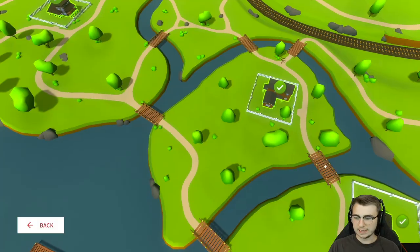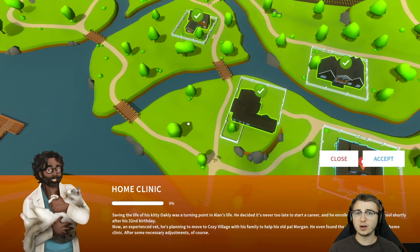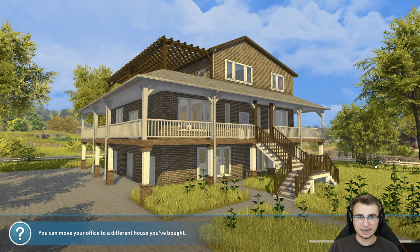Let's get on with the episode. Today we're going to be tackling what I can only assume is going to be the final job with this DLC — but you never know, there could always be one more after this. It's the home clinic property. It says saving the life of his kitty Oakley was a turning point in Alan's life. He decided it's never too late to start a career and he enrolled in veterinarian school shortly after his 32nd birthday. Now an experienced vet, he's planning to move to Cozy Village with his family to help his old pal Morgan, whom we have met previously. He even found the perfect place to open a home clinic after some necessary adjustments, of course. So let's go ahead and accept it and see what it looks like.